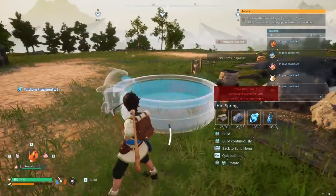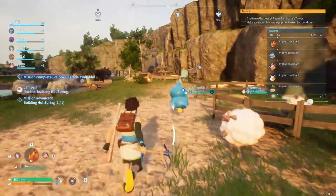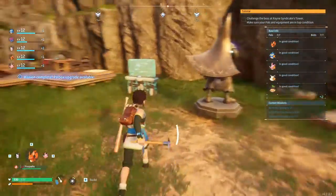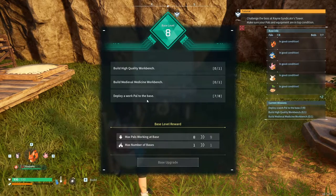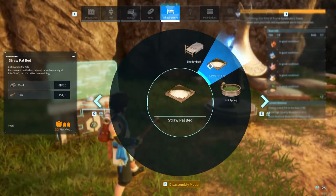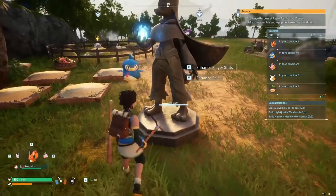Let's go ahead and check into the hot spring. Maybe we'll bring this one over here - hot spring is built. Nice. I presume they just go chill out there and it makes them happier while they work. Base upgrade. High quality workbench, medieval medicine workbench. Deploy a pal to work, which means we're going to make another bed. Easy, no stress at all with the pals.